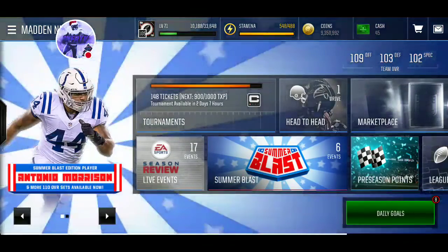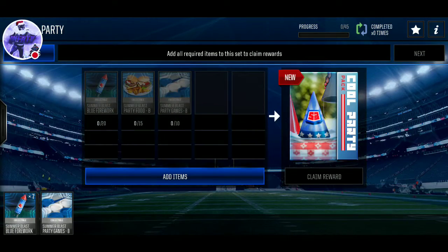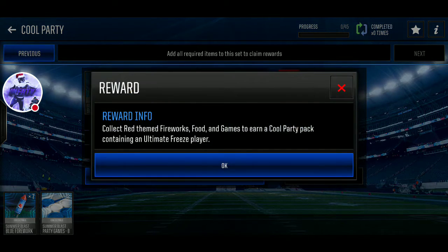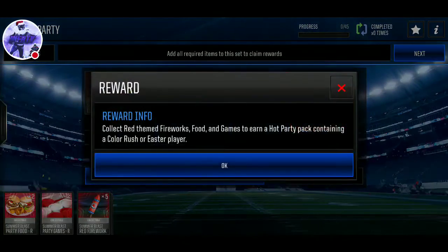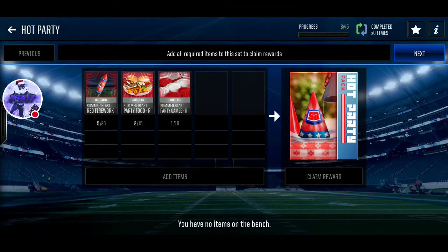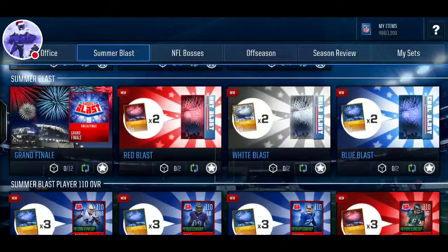Let's take a look at the sets. We just dropped 700k — that's a lot. The Cool Party set requires 15 blue fireworks, 15 party food, and a party game. It gets you an Ultimate Freeze player, a Madden Feast player, or a Color Rush or Easter player. I guess they're bringing back some old stuff — can't really complain, though the overalls are a little old.